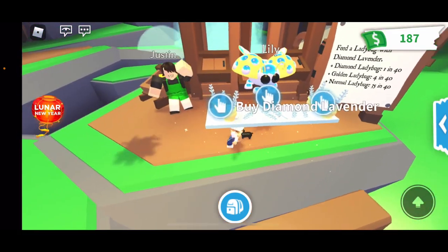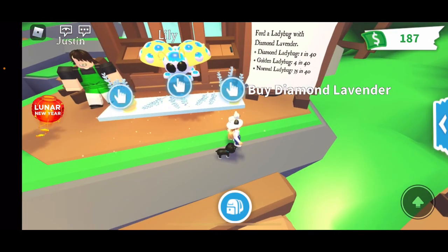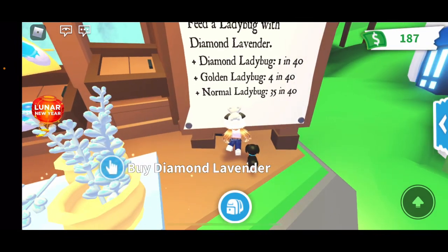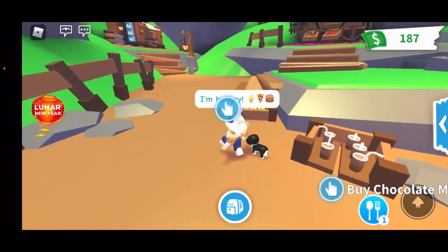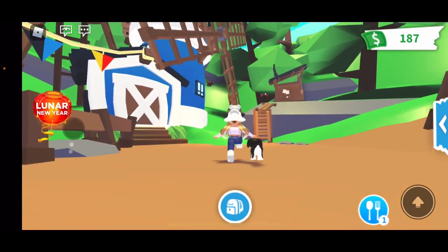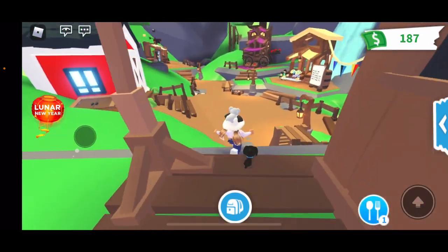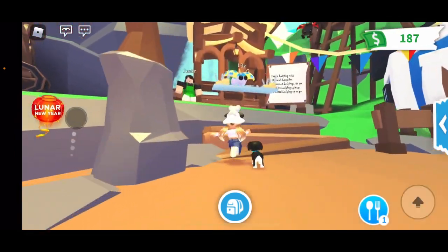Inside, there's a diamond lavender which you can buy for 499 Robux. You get a free ladybug with the diamond lavender — a diamond ladybug is 1 in 40, a golden ladybug is 4 in 40, and a normal ladybug is 35 in 40. I honestly did think there would be Robux involved, since a lot of things Adopt Me adds are Robux.